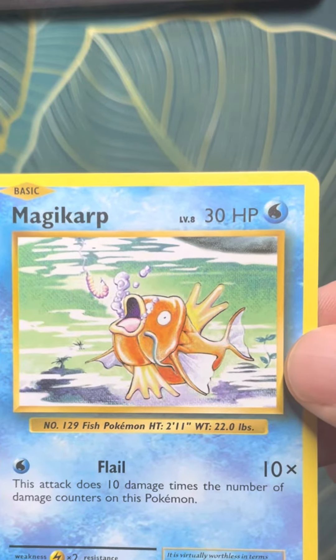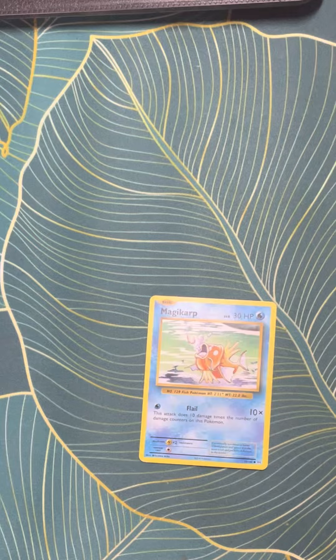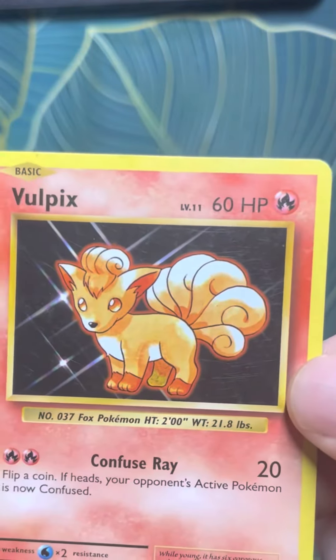First one is Magikarp. Magikarp. I actually have a tattoo that kind of looks like that guy. Next card we've got is Vulpix. Vulpix.